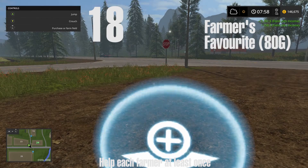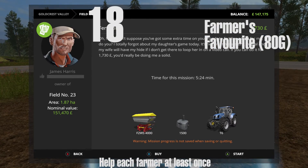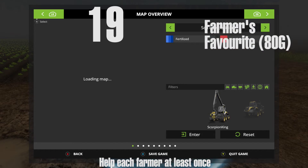We've got two more left now. Farmer number 18 is at field number 23 — that's James Harris. It's the smallest field he owns, so getting that one done is the quickest.